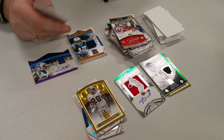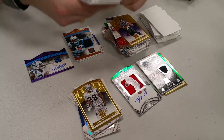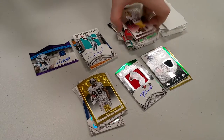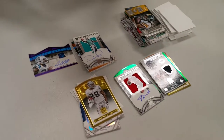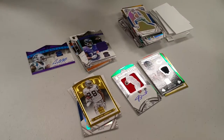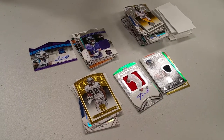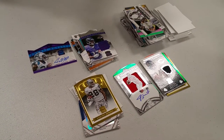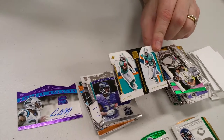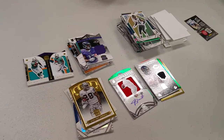Justin four sets, Devante Parker there you go — numbered out of 299. We got an extra hit there. Cam Newton green, not out of five. Devante Parker and Jay AJ numbered 24 out of 25 — ooh, nice! Good colorage on that one. Way to go, Panini. Good card, good card.